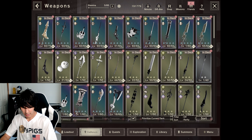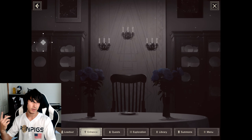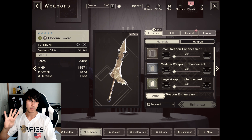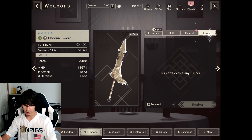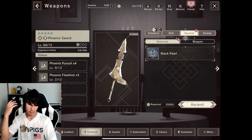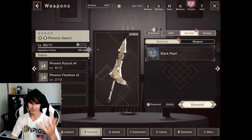That is how you guys get one of the best weapons in the game. You evolve a 4-star up into a 5-star, and then you just upgrade everything else — you upgrade your skills, you ascend it to get it to the highest level. And yeah, it does go all the way up to level 90.